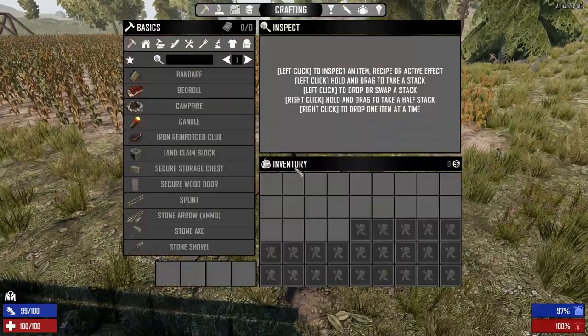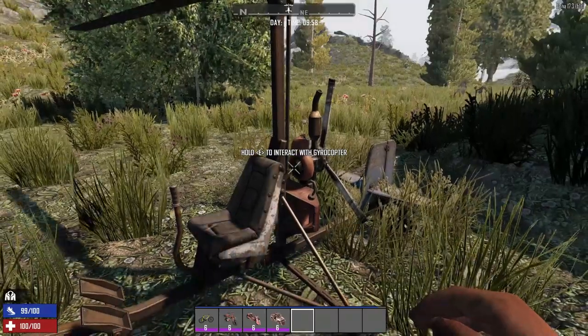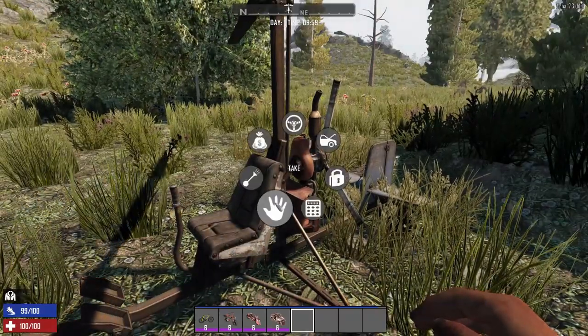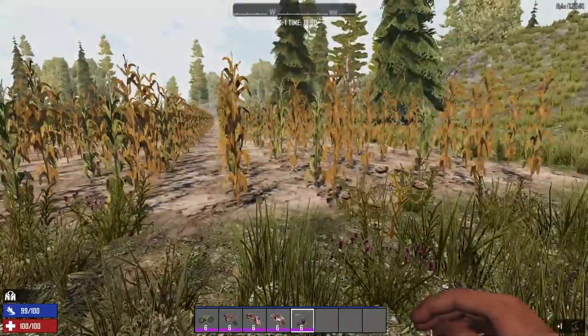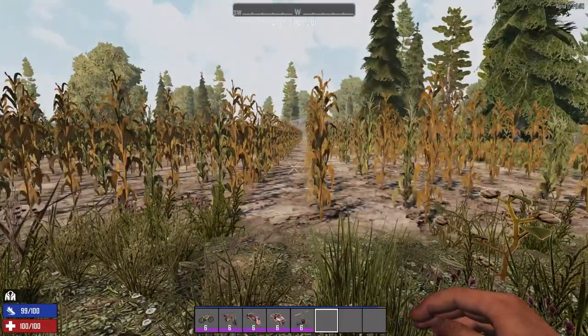And there you have it — all five vehicles in Seven Days to Die. Thanks for watching. Please subscribe and like, and we'll see you in the next video. Bye!